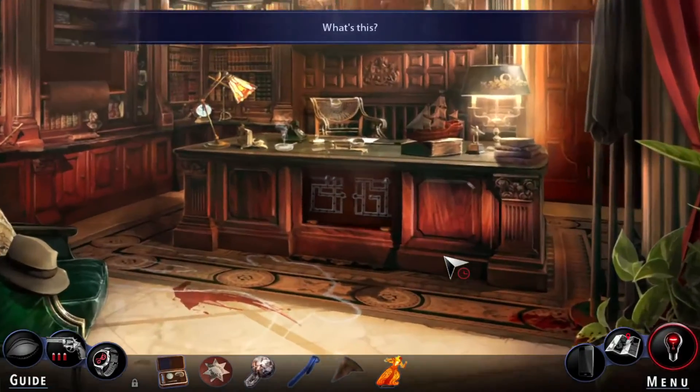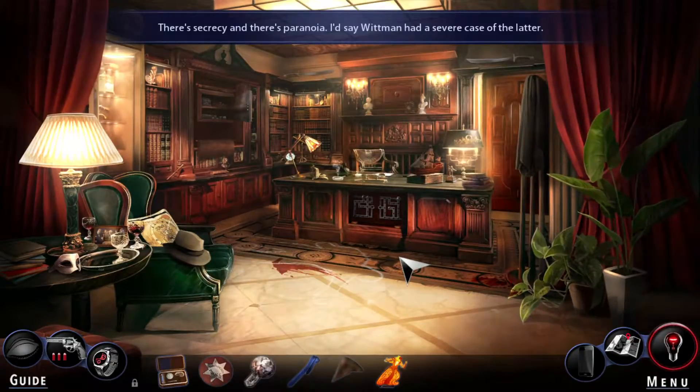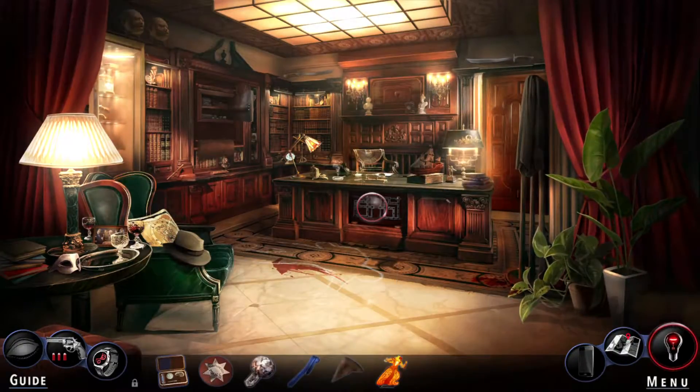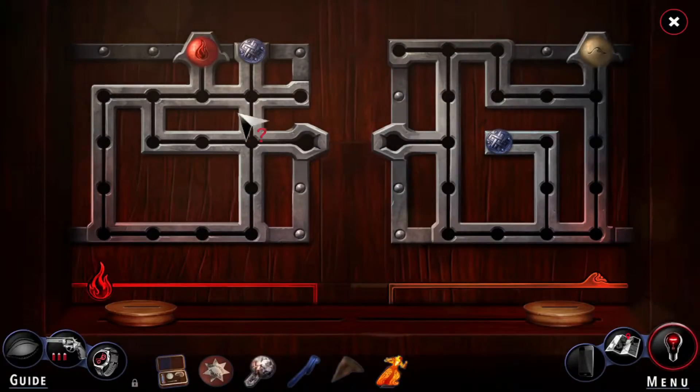Wall mantle — what's this? There's secrecy and there's paranoia — I say Whitman had a severe case of the latter. It looks like a map of some type. What is this? Oh — fire!